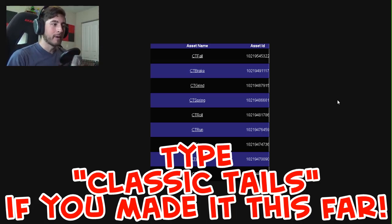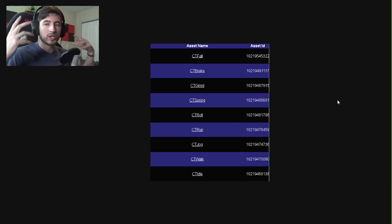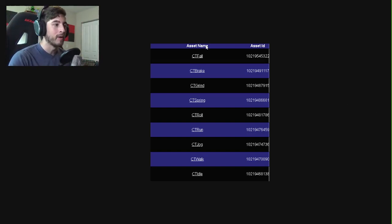Not only are we getting Tails' lab, but with it comes Classic Tails. We've already gotten Classic Sonic, now we're going to get Classic Tails. Last time we got Classic Sonic it came with Birthday Sonic or King Sonic, so this might come with Rider Tails in the next event. There are so many potential event things happening — here are all the asset names.